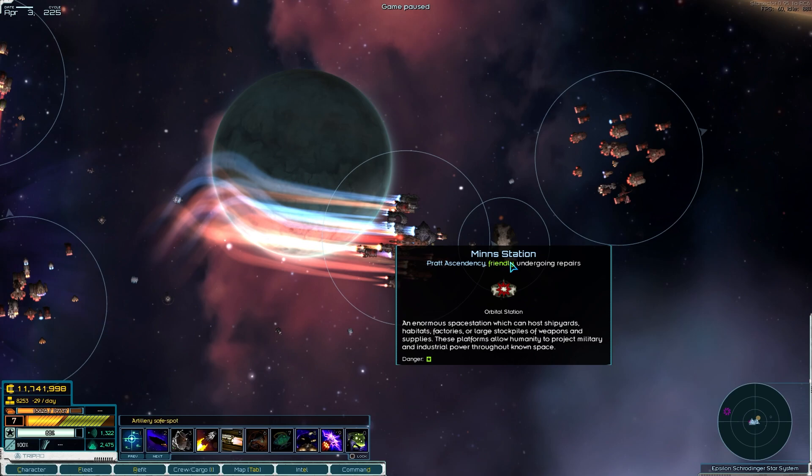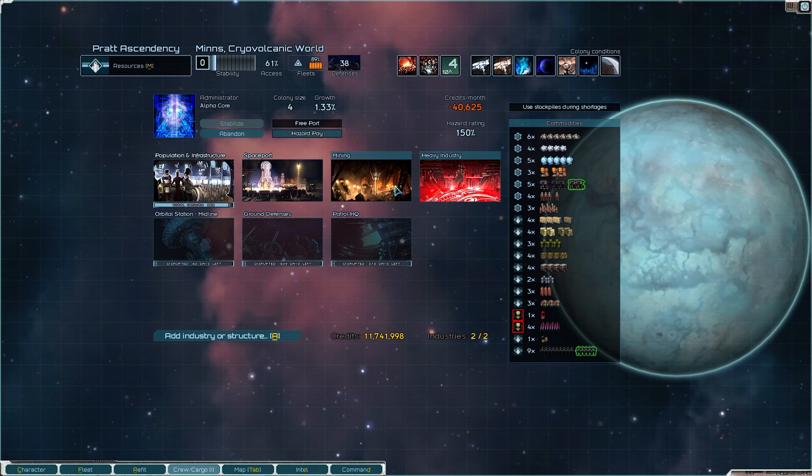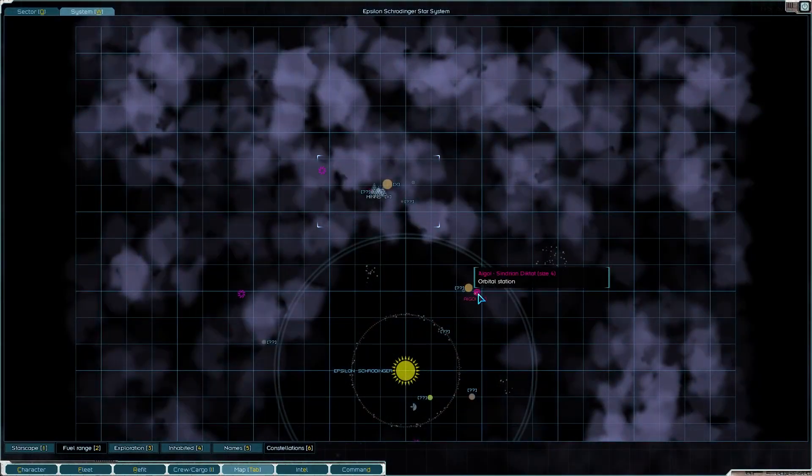What kind of station was that? I don't recognize it - what the hell is that? Is it just the midline? Oh okay, cool. You don't often fight them. So the AI always builds low-tier ones - I don't know why. They cost the same and they're just worse.